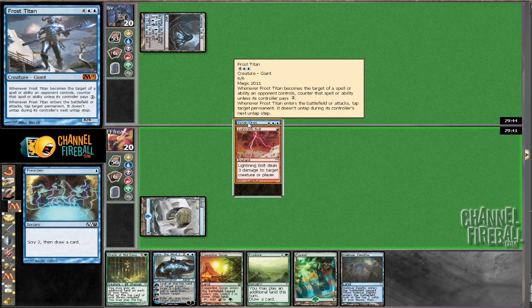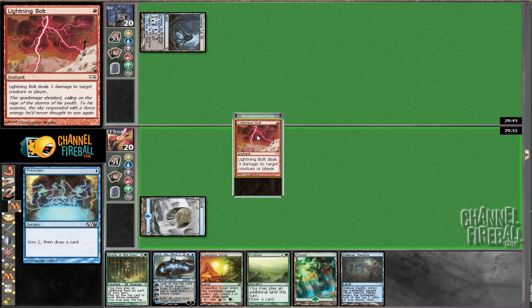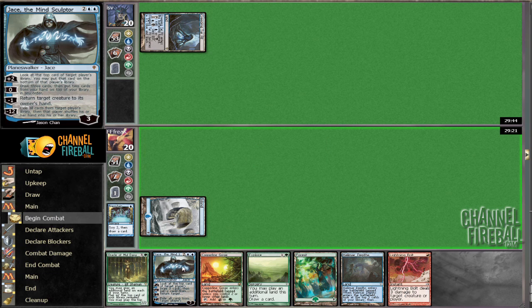Having a Lightning Bolt this early is probably a good thing, just in case he has a Jace — which he probably does — but the Frost Titan is a little too early. So we're going to bottom the Frost Titan and keep the Lightning Bolt. It's not the greatest card in the matchup and it could end up becoming a dead card, but it's going to protect our Jace from a Creeping Tar Pit and it's going to kill his Jace. We want a way to attack his Jace or protect ours.